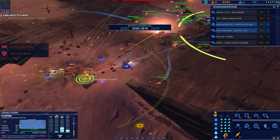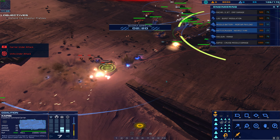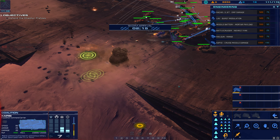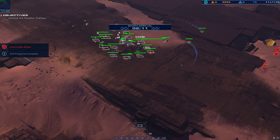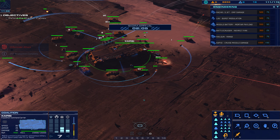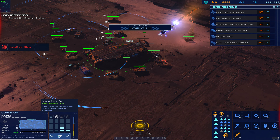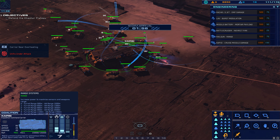Listen up. Enemy railgun eliminated. Strike fighter taking hostile fire. Alert. Strike fighter destroyed. Strike fighter ready for service. Alert. Hostile bomber sighted. Hostile bomber destroyed. Carrier repair systems are unavailable.